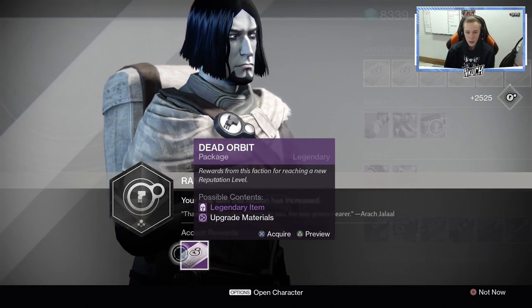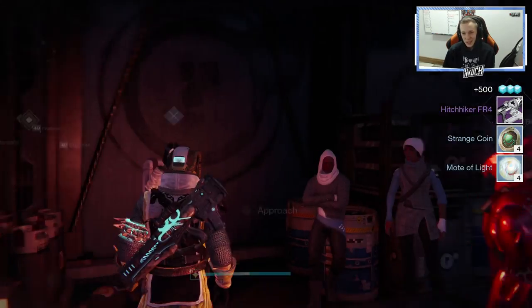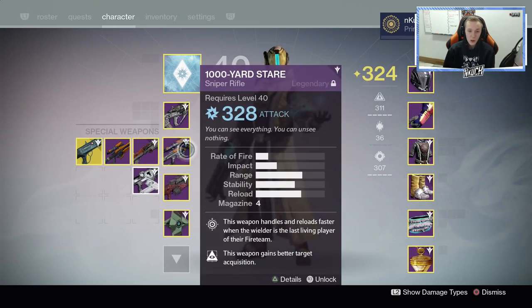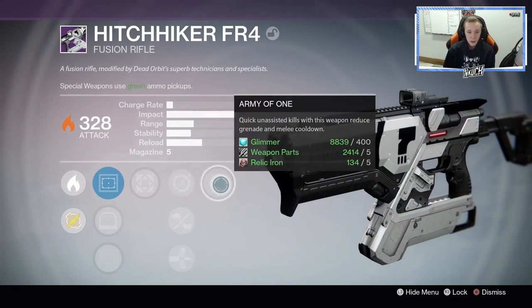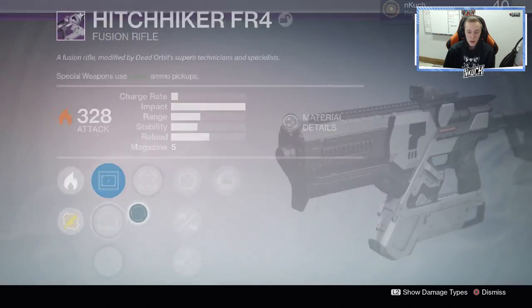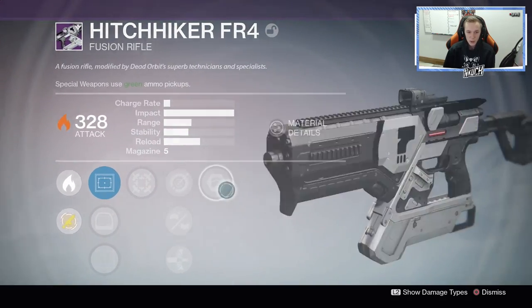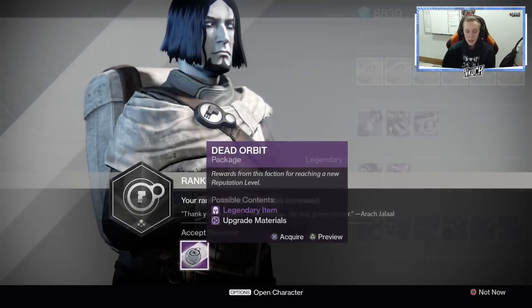Second to last one — we got a fusion rifle. It's cool because it's probably going to be a higher light level. Oh, it's the same. Hit Fire, Army of One — nah, that's a really bad fusion rifle roll. But I'm going to save it, obviously, just in case in the future I can use this for infusion. Let's say I get a brand new Longbow or an LDR — I'll keep that just for infusion. Last one, let's do this.